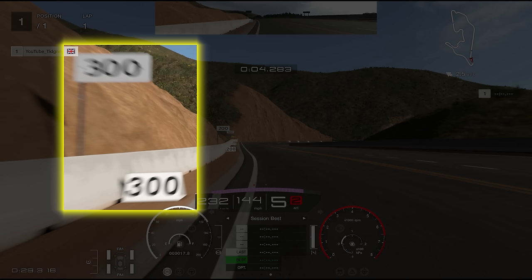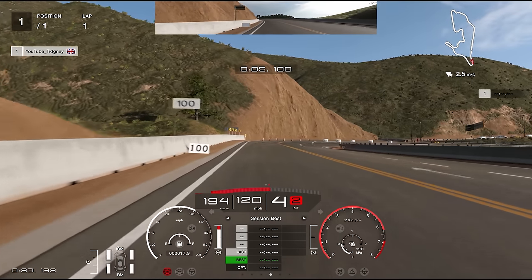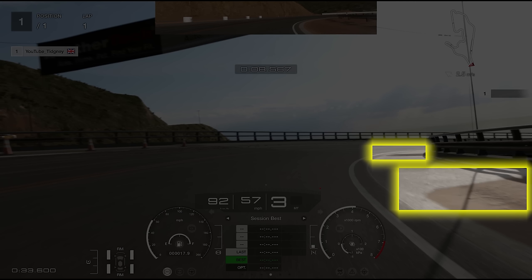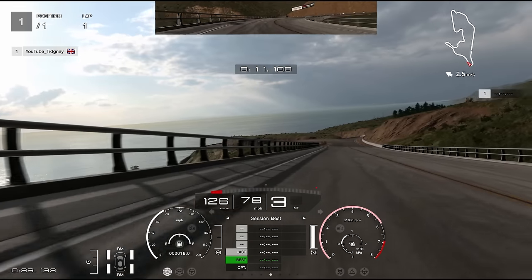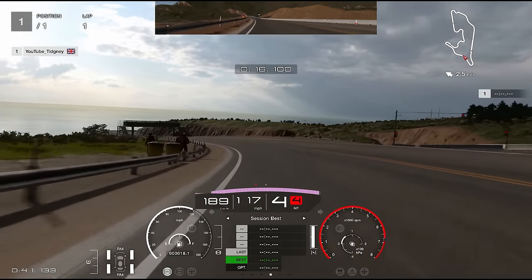Turn one at Grand Valley Highway — look for the 300 board. I brake just after it in the GTR, though adjust your braking point depending on your car. Aim towards the corner, keep it nice and tight, then look for either where the sand goes to concrete or where the concrete meets the curb — that's your accelerating marker. I try to use the earlier one as it rotates the car a little, then touch the second one going flat out. Plenty of space on the exit.